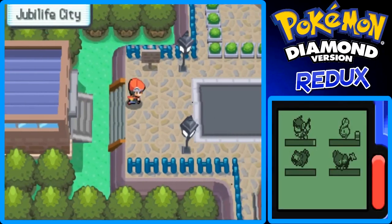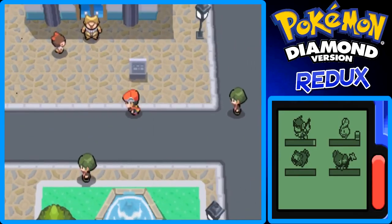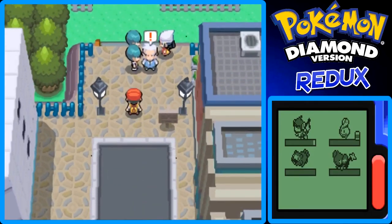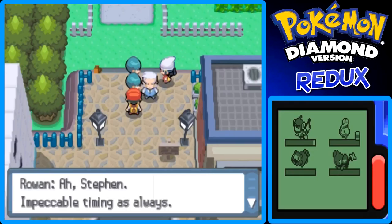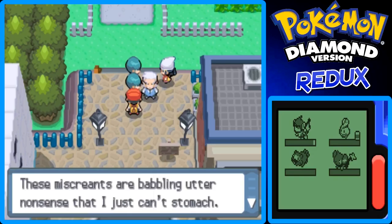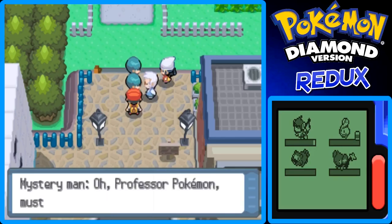Let's head north of Jubilife City. The clown is still there. Oh look, it's Professor Rowan and Dawn! Rowan says: 'Impeccable timing as always, Steven. These Missioners are babbling utter nonsense that I can't stomach. Show them some manners.' The mystery man says: 'Professor Pokemon, must you be so difficult? We are approaching you strictly as businessmen. All you must do is provide us with all your research findings.'